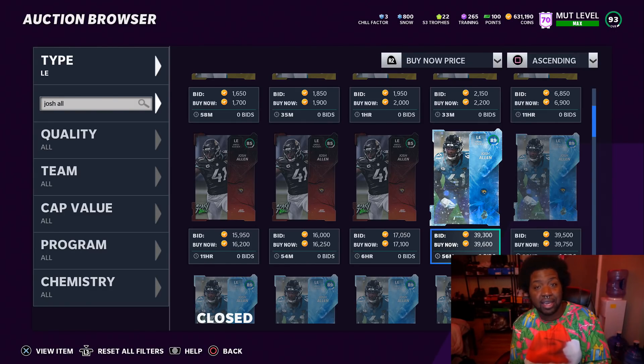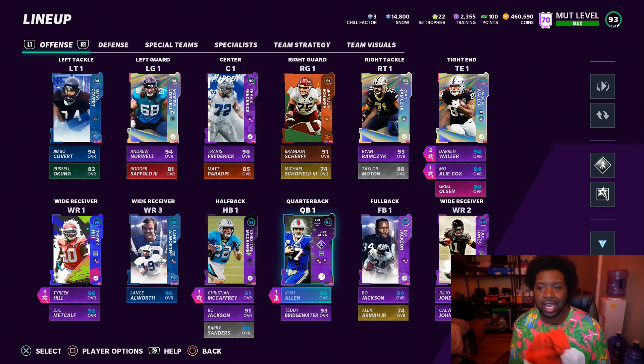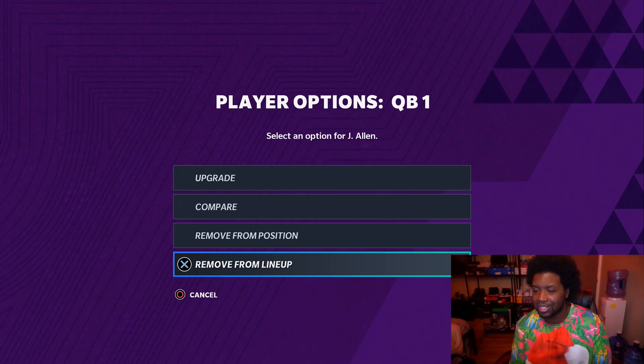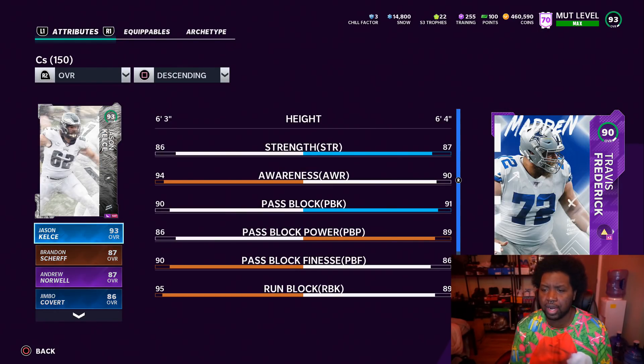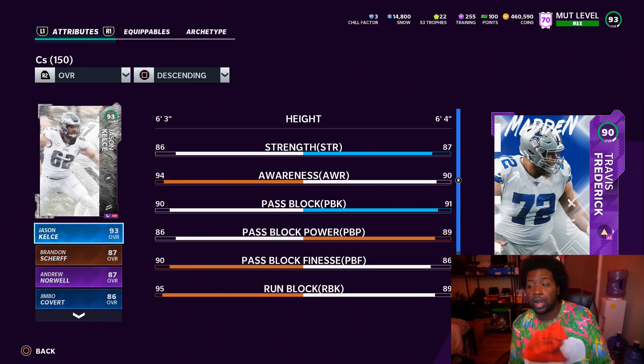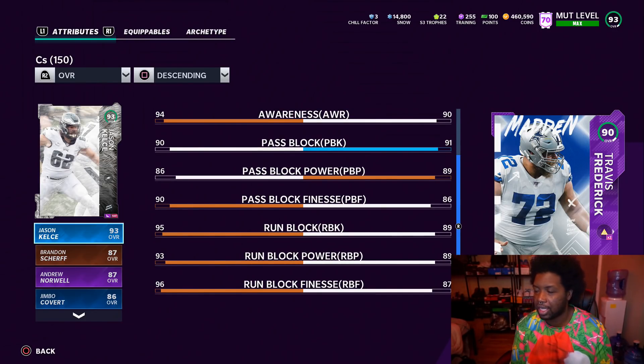We went ahead and got three out of the four Snow Beasts. The fourth one is Eddie Jackson — he's not really somebody I'm trying to pick up just because my free safety spot is already pretty much loaded, and while he is a cheap card, he just doesn't have the speed I want at that position. Bears fans will love him, but using him on a non-themed team is kind of a waste of snow, even though they're really cheap. We ended up picking up Lamar Jackson — I'm removing Josh Allen just for this upcoming gameplay. Picked up Jason Kelsey because he's a big upgrade compared to Travis Fred, who I've been using for a while. The strength is basically the same, but in terms of pass blocking and run blocking, it's an upgrade.